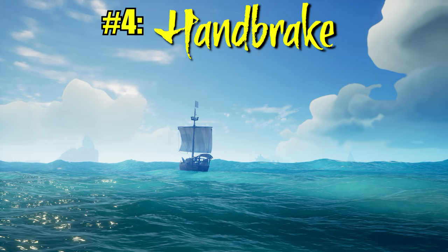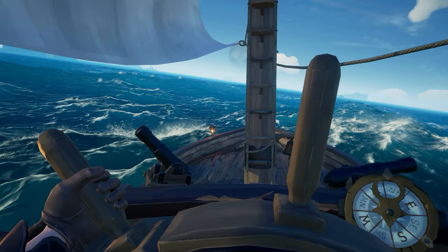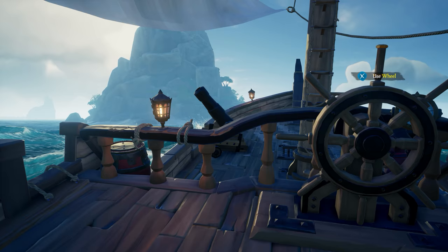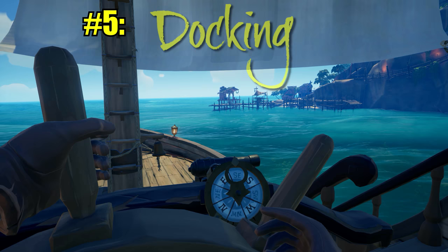Number four: handbraking. So let's say you spotted an enemy ship going the opposite direction and you want to pursue quickly. You're going to want to turn the ship around in the fastest way possible. The best way to do this is to turn the wheel in the direction you want to go while traveling at full speed, then quickly drop your anchor. The anchor will cause the ship to whip around 180 degrees. As soon as the anchor hits the ground and your ship begins to turn, work with your teammate to raise the anchor again. Adjust your steering and the sail direction and you should be traveling in the opposite direction at full speed in no time.